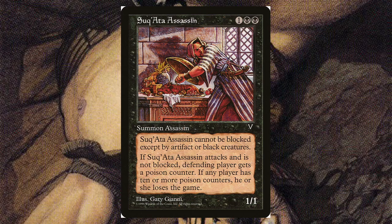Sunkata Assassin — for one and two black, it's a 1/1 that can't be blocked except by artifact or black creatures, which is the precursor to the fear mechanic. When it attacks unblocked, any player gets a poison counter. If any player has ten or more poison counters, they lose the game. This is one of the very few non-Phyrexian cards with poison, which is pretty interesting to bring to a Commander game. When it deals damage, it gives a poison counter.